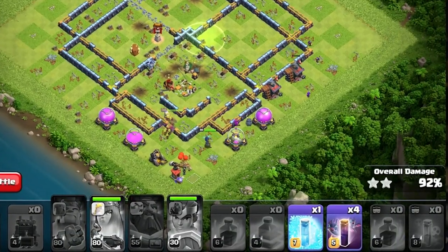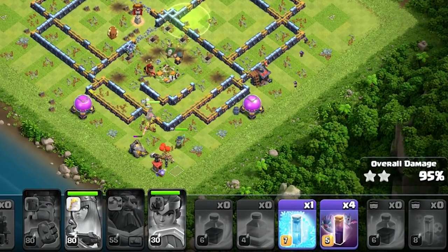This attack is so strong — I swagged five spell slots with the Super Bowlers. Welcome back to the channel, my name is Carmen Fenn, and today we are back without the Royal Ghost.